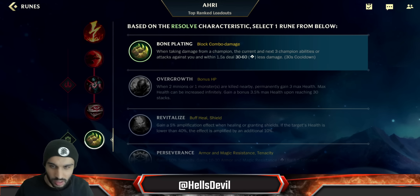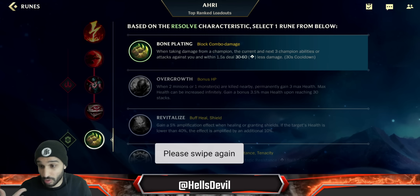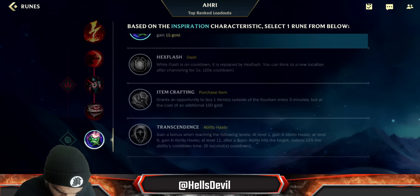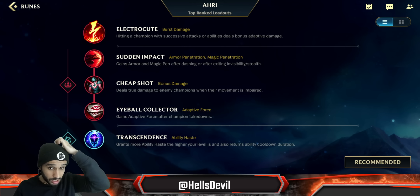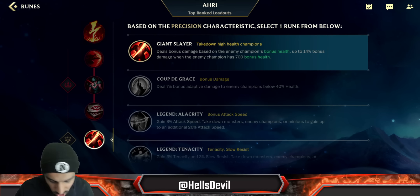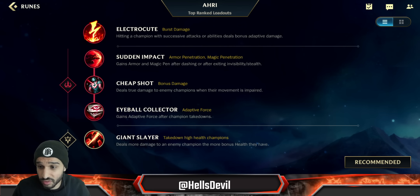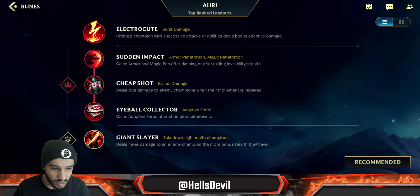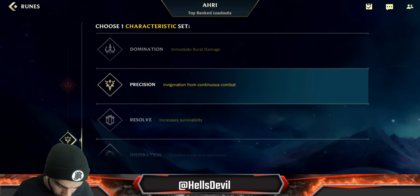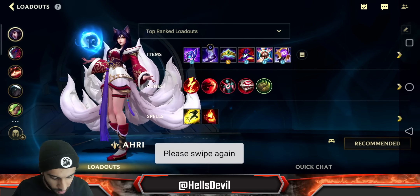For the situational slot, I recommend three options. First is Bone Plating — obvious choice if you have a Yasuo or Zed. Second is Transcendence if you want to spam your abilities more often and don't feel like you need Bone Plating. Third is Giant Slayer if the enemies have tanks — if you first-picked Ahri and they picked all tanks, you're going to be forced to go Giant Slayer, though remember you don't want to pick Ahri into tanks. For spells, go Flash and Ignite. That's it for the build — let's get into the gameplay.